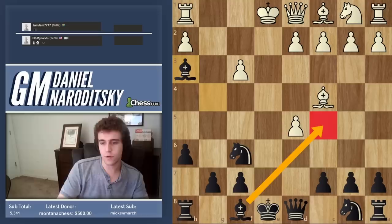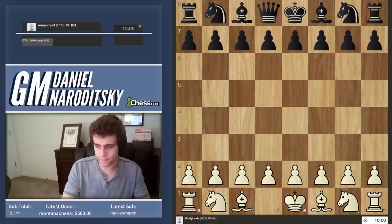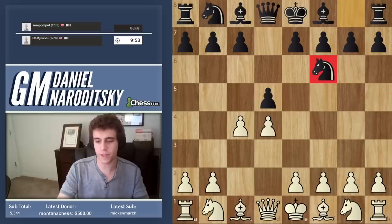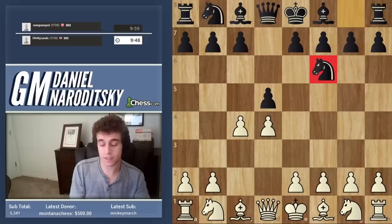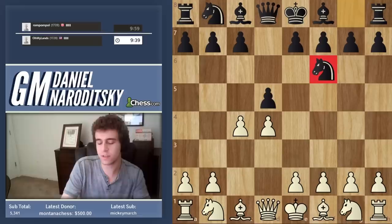f2, Knight f2, Bishop d1 and the rest was easy. Let's get one more in — let's get a Queen's Gambit assuming he plays d5. We got a Queen's Gambit. Knight f6 — this is important because a lot of people play this move at this level. This is called the Marshall, and it's not a good opening, but white has to be very precise otherwise you could end up in a little bit of trouble.